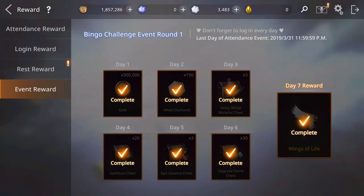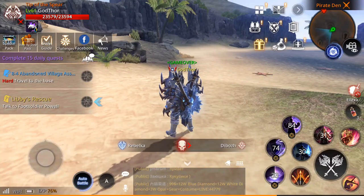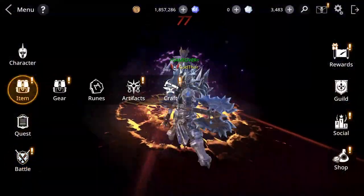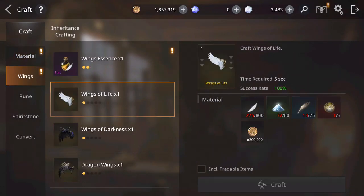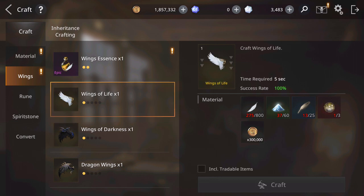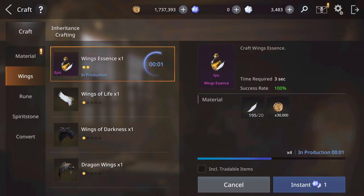Let's collect and now let's go craft. We go to crafting — Wings. Here you can craft other wings, but right now I don't have the materials, so I'm going to promote and upgrade these ones — the wings of life. Here you can craft the essences; you need the feathers. Let's craft a few more, and some gold. Let's craft 4 for now; if we need more I'll craft more.